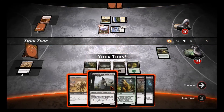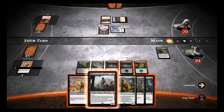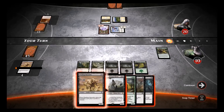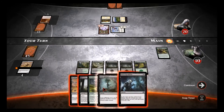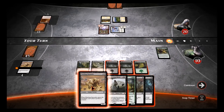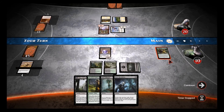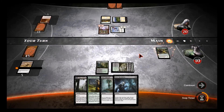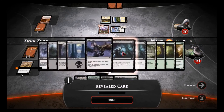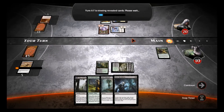He hits me for two, putting me at 10. I'll probably do the same thing again — Fleshbag Marauder and sacrifice it. Let's see what we draw into. We'll Fleshbag Marauder, and in response to playing our own Fleshbag we'll Evolutionary Leap to get a creature to replace it. He still has to sacrifice something.